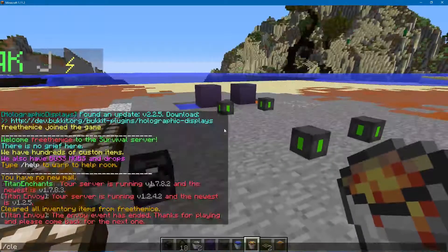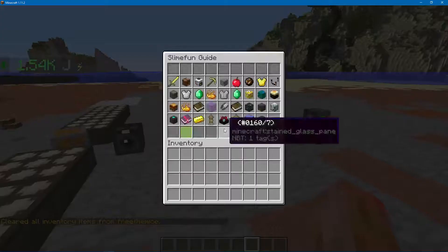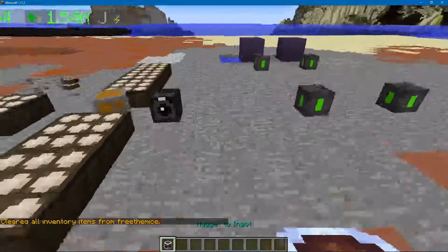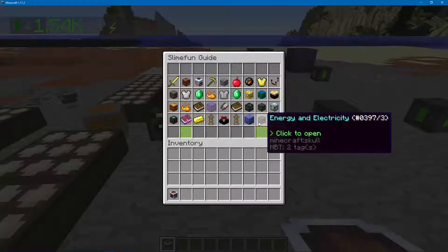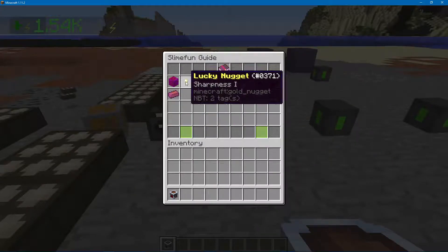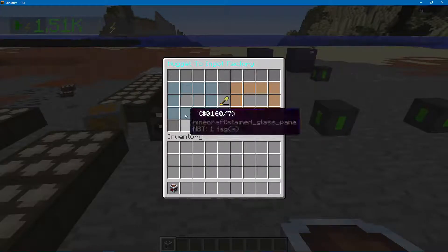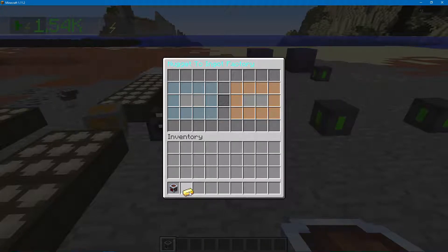So that is the charcoal machine. The next machine is the nugget to ingot, and it's pretty straightforward — it converts nuggets to their ingot form. I put three Lucky nuggets in and I should get one Lucky ingot out. That works for Eclipse and Titan as well.